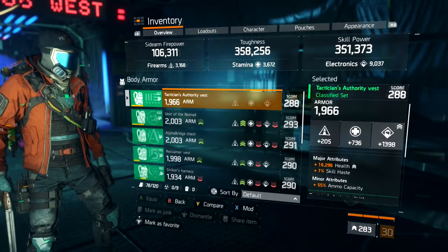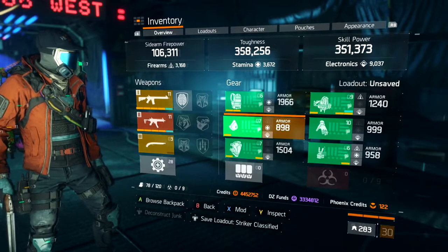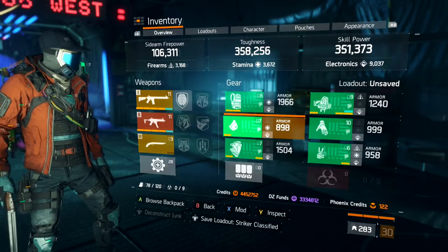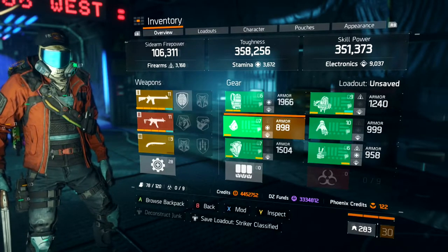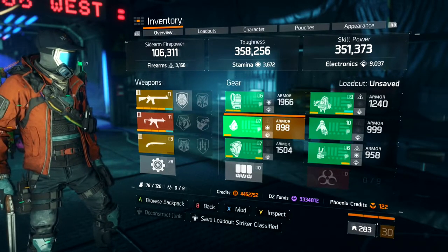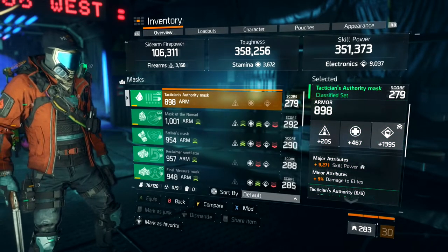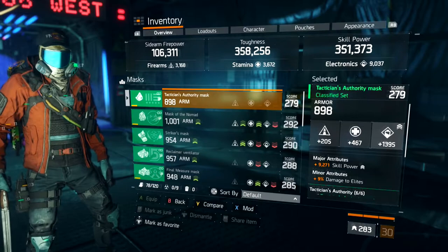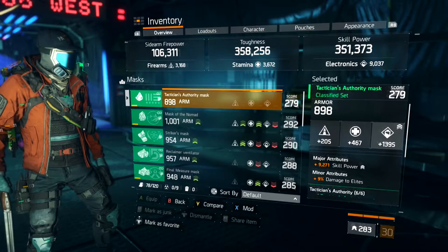Ammo capacity is probably the best minor attribute on every build because you don't have to keep taking trips to the checkpoint or safe house. But if you are playing scrimmage or last stand with this build, maybe you want to run something else besides ammo. For our second piece, we're running the Tactician Authority mask, also rolled into electronics with stamina and skill haste mods.